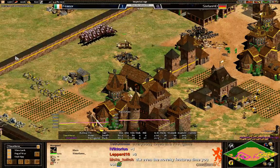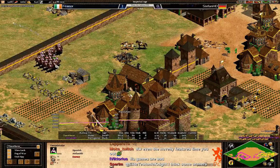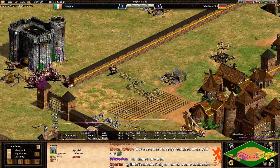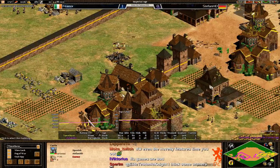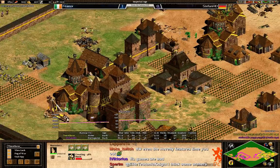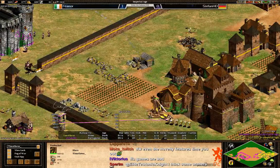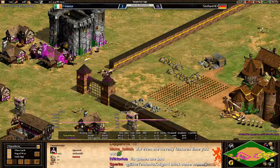Fionor showing Stefan the strength of his mangonels. That was a pretty decent shot — did a lot of damage but didn't kill anything. Fionor is just working on taking down the castle. More monks coming out for Fionor as well. Monks are the counter against conquistadors.